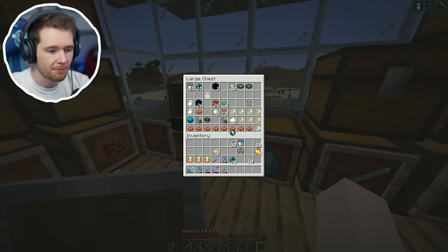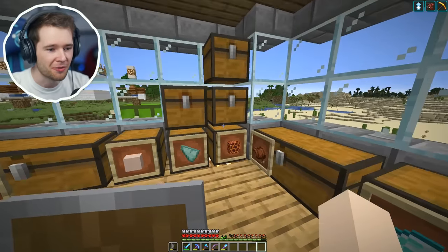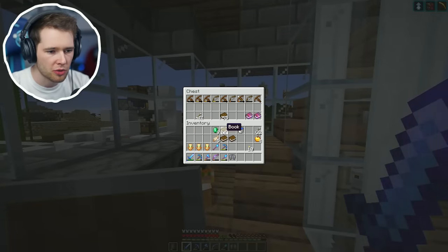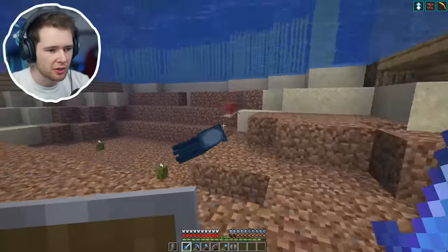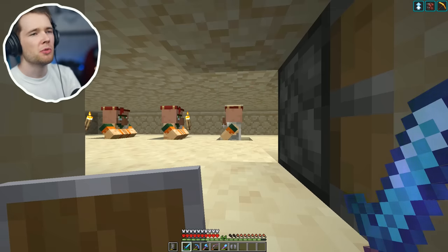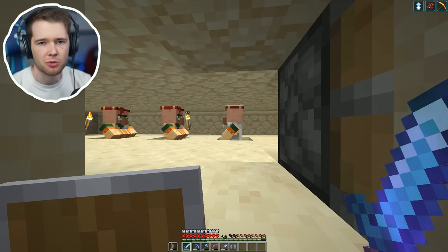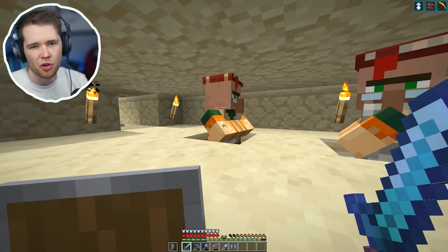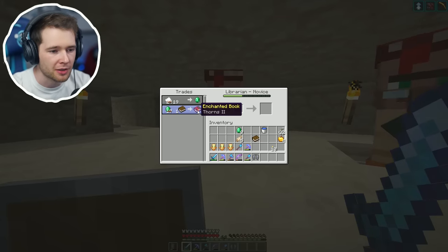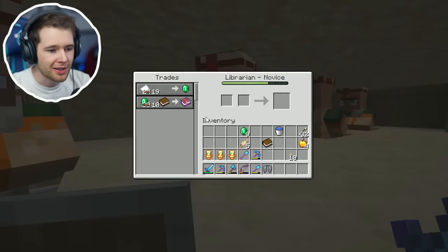We did everything apart from beat the ender dragon again, but we don't really do that just now. We will do it but not just yet. Let's crack these in here - end rods, I forgot we had loads of those. Now the first thing on our agenda is to make or buy a mending book. I need mending books to put on the elytra, whatever you want to call it. Is it wings? How many emeralds is it - is it one or a little bit more? I've got thorns and sharpness. Let's go and check because we've got our little villages below the surface which should be housing a mending book.